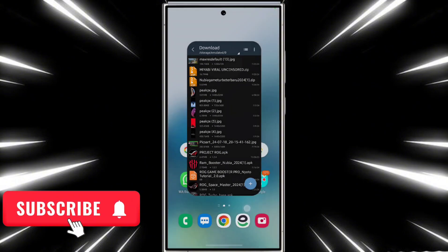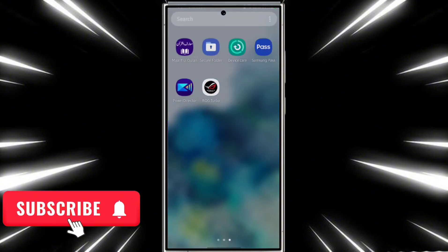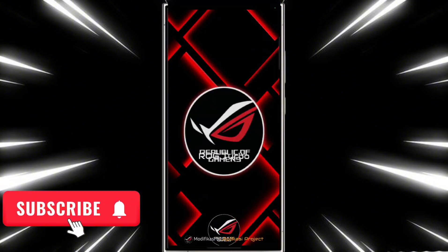It's done. Now go back and turn off all the background running applications, then start the Game Turbo app.